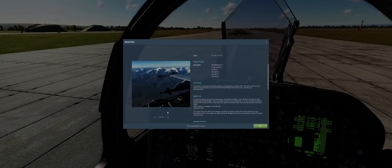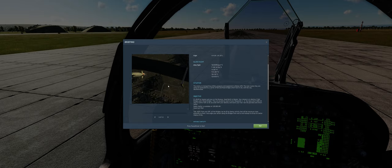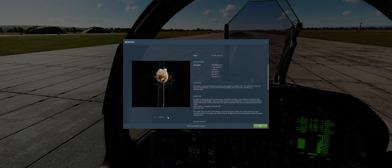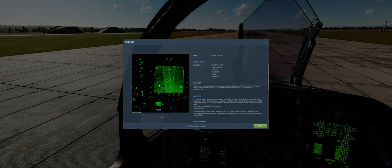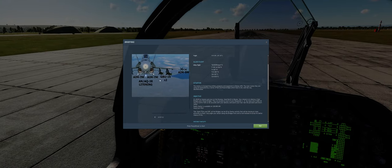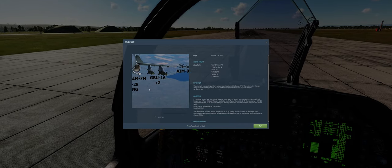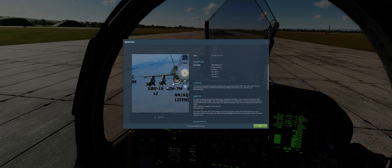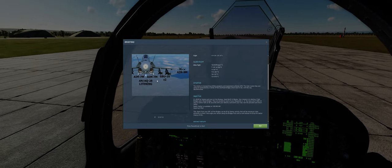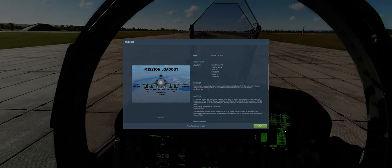What else have I got here? Just some images. GBU-16 on its way — there's a road bridge there. Good hit. You're going to use your TGP to get your point track on these bridges. Here's the loadout: you've got two GBU-16, the Paveway 2 series, and another two GBU-16. Be careful — there's only four bombs and there's only four targets. And of course the beautiful lightning targeting pod, and the usual heading and stuff.